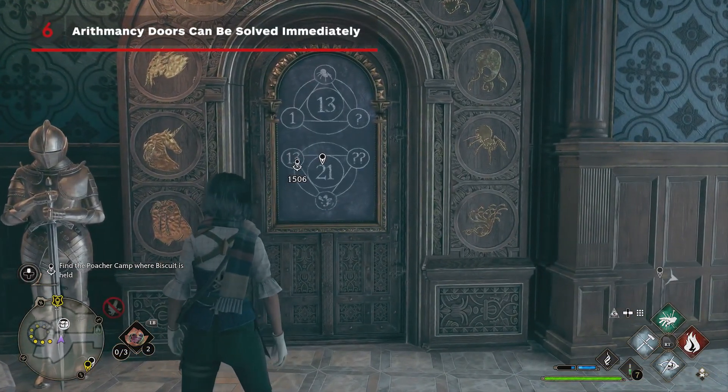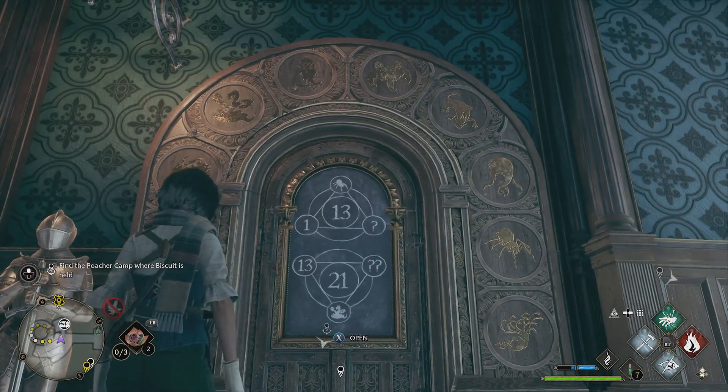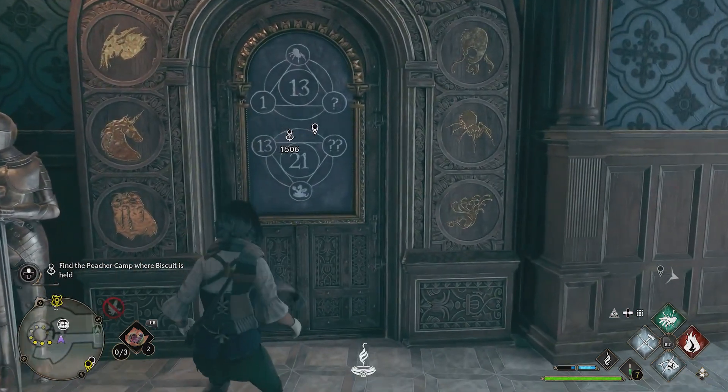While you can find a hidden page giving you the key clue to solve arithmancy doors, you can actually solve them the first time you see them to get secret loot. We won't spoil it here in case you want to figure it out on your own, but we do have a whole separate video available breaking it down.